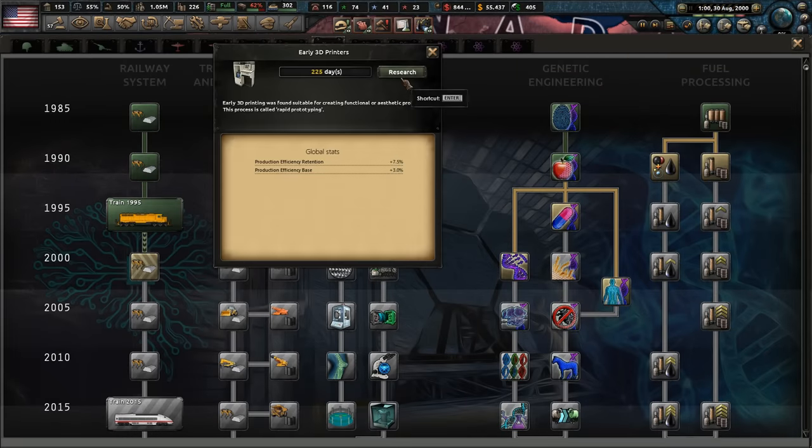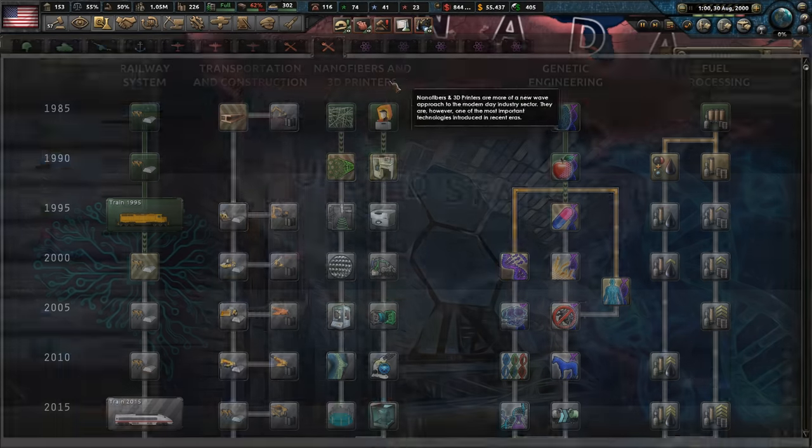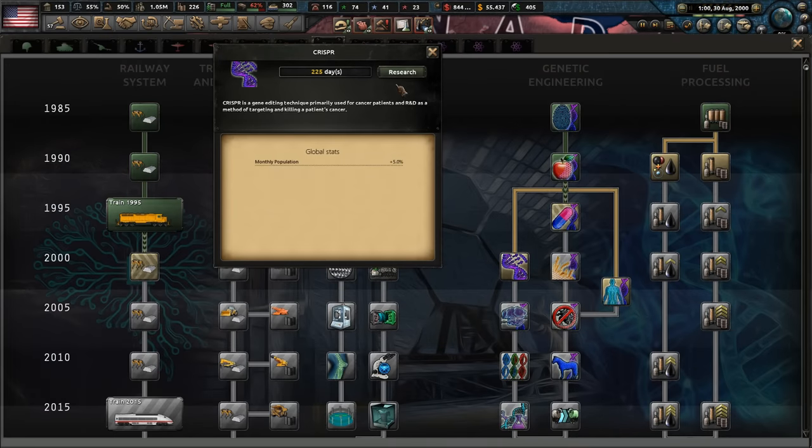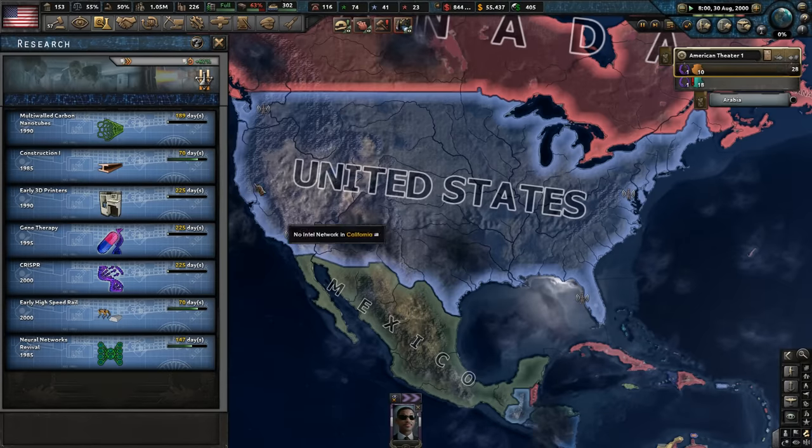Let's increase our production efficiency and get some early 2000s 3D printers. We can even get CRISPR — some gene tech, which is quite cool. So that's what we're going for at the moment, just increasing our industry.